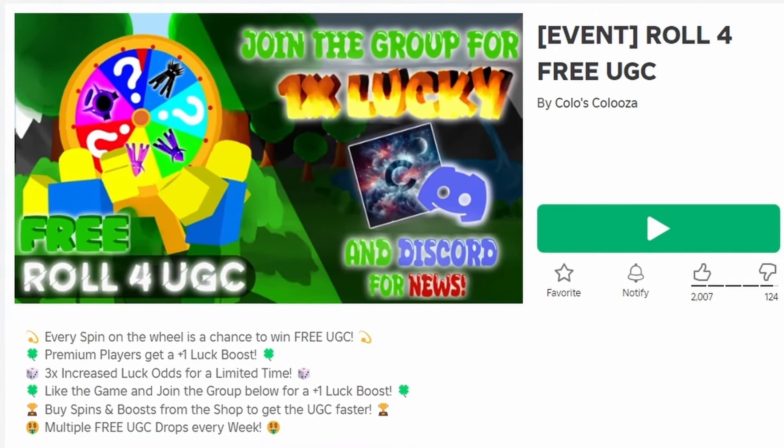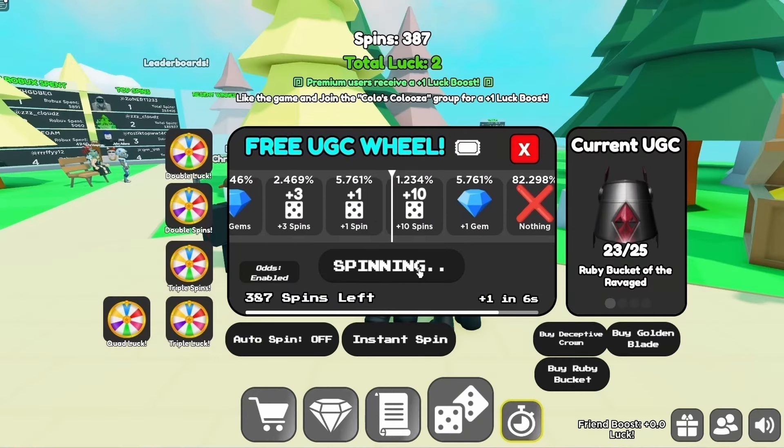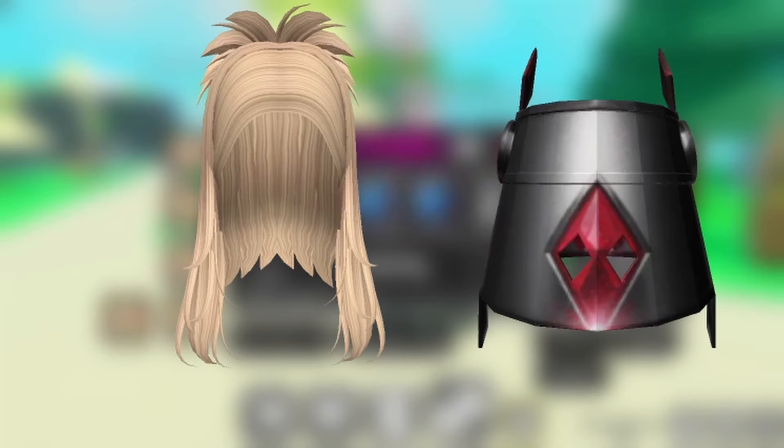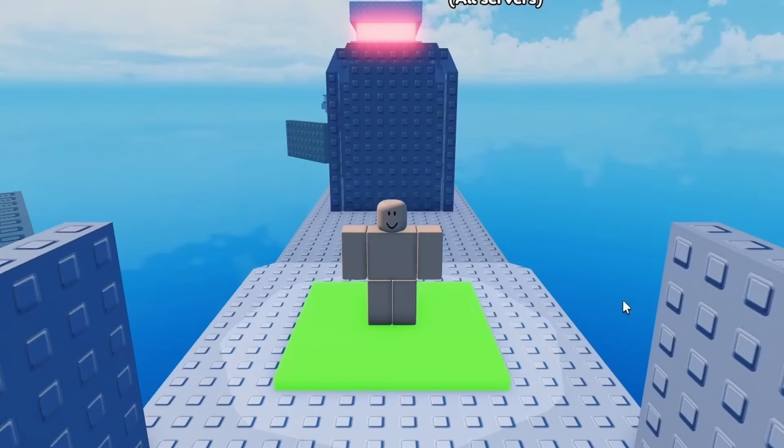To get this new free item, join Roll for Free UGC. Click this button at the bottom and spin until you land on the free UGC. Do you like the items? Let me know below.